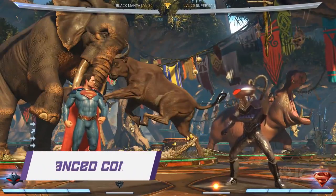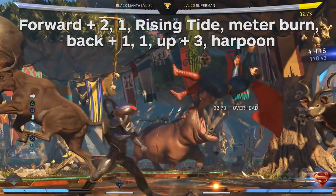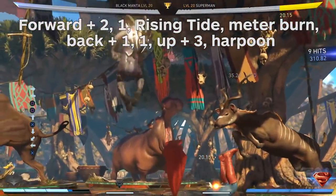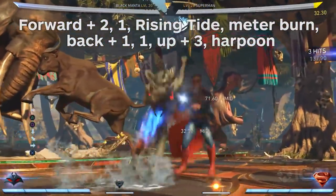Now let's put all that together for some advanced combos. Forward two, one, Rising Tide, meter burn. Back one, one, up three, Harpoon. This is Manta's most basic bread and butter combo that costs one bar of meter and solidifies how threatening he can be.